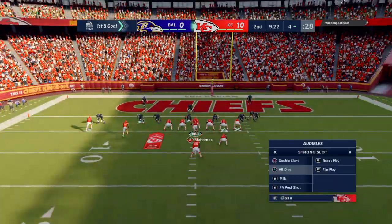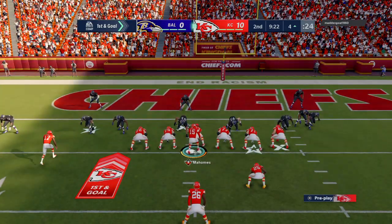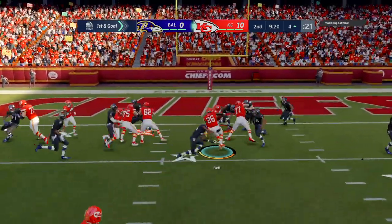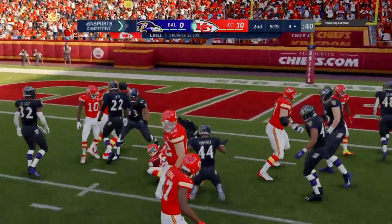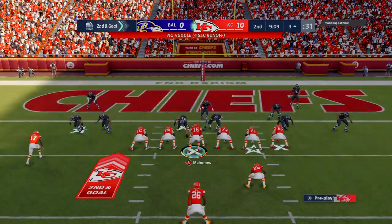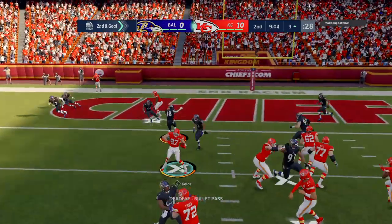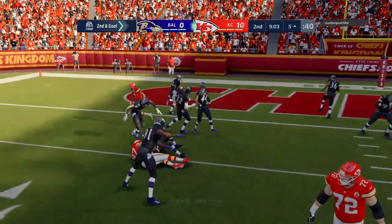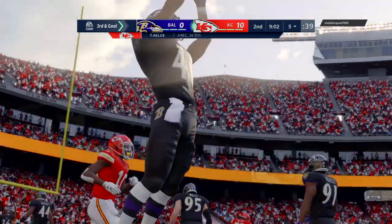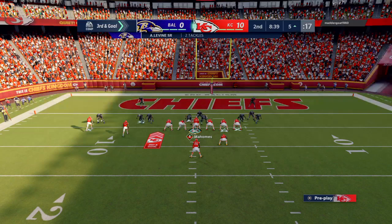A nice little gift-wrap situation as the Chiefs take over first and goal. Bell gets this back to the three-yard line and no further — no gain on the play, sets up second and goal. Mahomes, his pass is caught, but goes backwards losing yardage to the five. A loss of a couple on the play — third down coming up, it's third and goal.